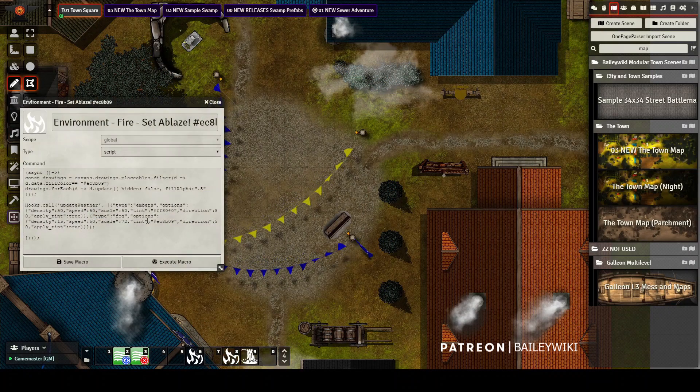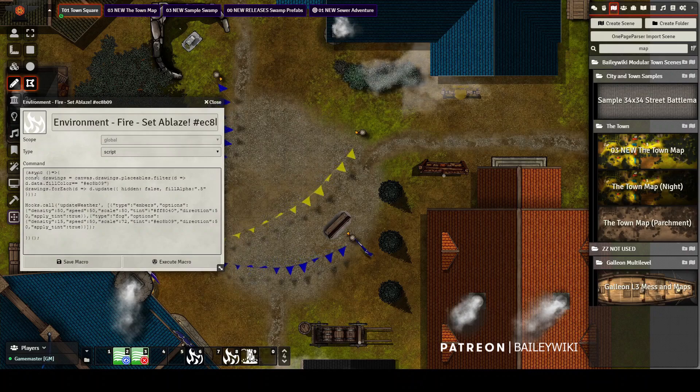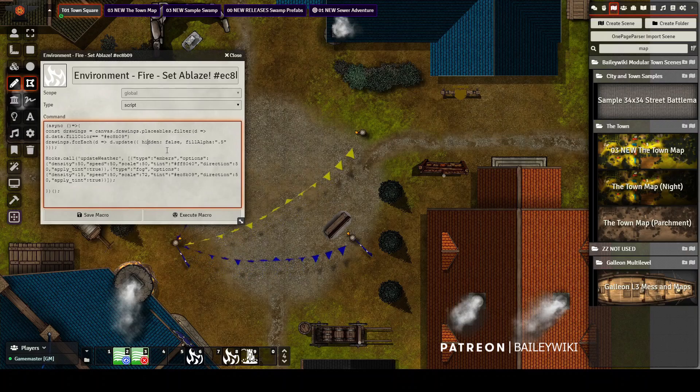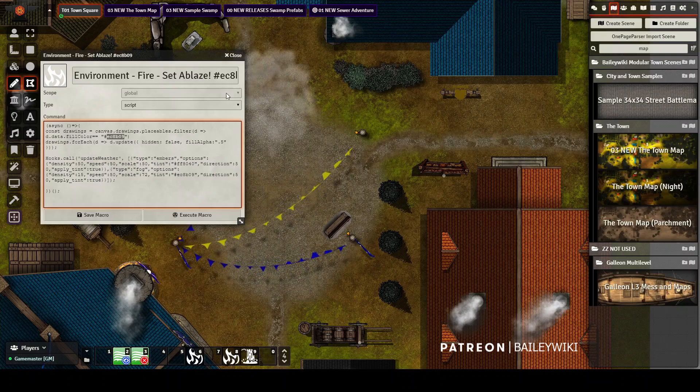What Set Ablaze does — and Rustinia from my Discord community helped me develop this — is it looks for that hex code EC8B09 and finds any drawing with that fill color. It changes hidden drawings to unhidden, sets their alpha to 50% (it's really the alpha setting that makes them appear or disappear), and then it looks up a weather macro generated from FX Master, setting the fog, speed, density, embers, and so on. It's calling two different modules, and the key is that custom hex code.